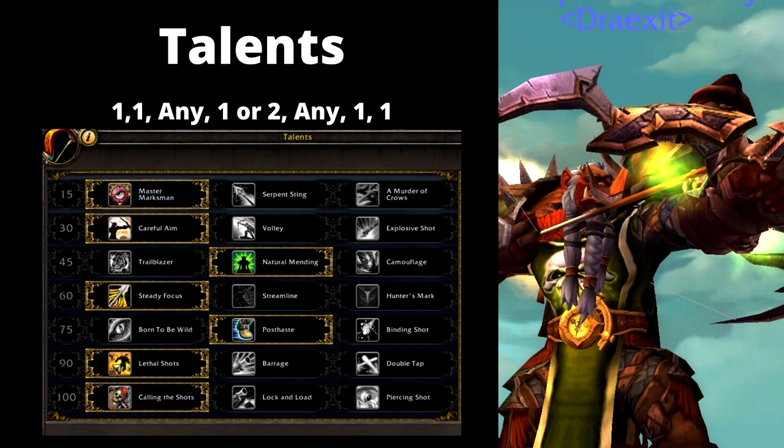For level 60, you can choose either Steady Focus or Streamline. Hunter's Mark isn't usually worthwhile with this build, but you can still run with it. For level 75, that's your choice as well. In raid, if I don't need to escape roots with Post Haste, I'll run with Born to be Wild, which lowers the cooldown of Cheetah and Turtle. In PvP, Binding Shot is also good to get warriors off your tail.